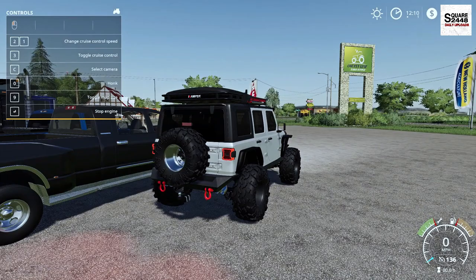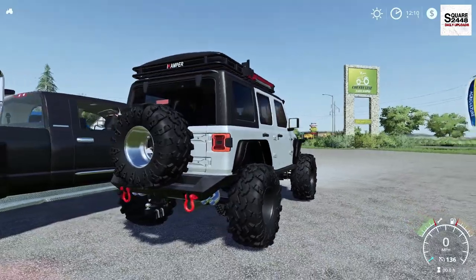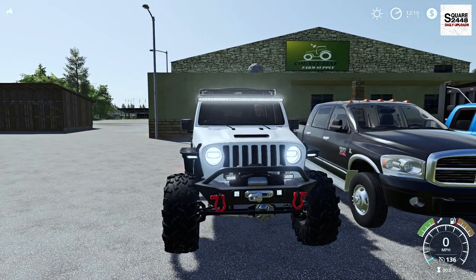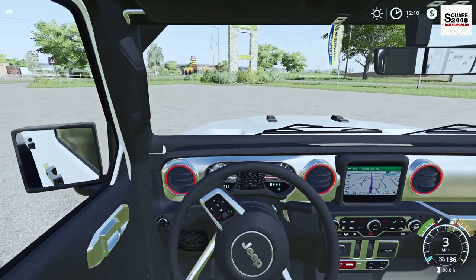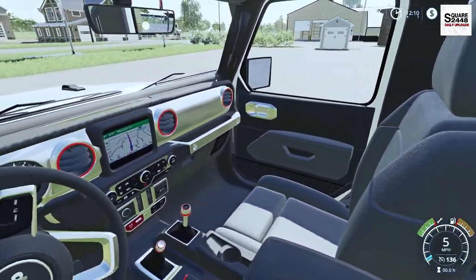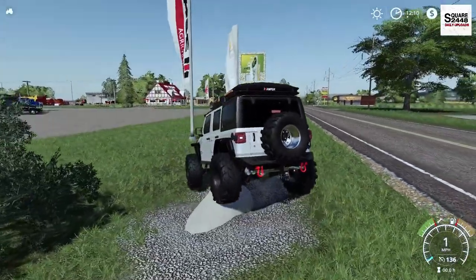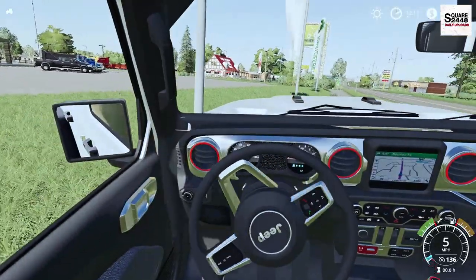It has an adjustable hitch, and the spare tire on the back matches whichever tire set you choose. Look at those headlights and extra strobes. In first-person view it's pretty detailed with a working mirror — almost like sitting in a real-life Jeep. The off-road suspension is really impressive; there's even a small drainage pipe, and the suspension flex is pretty sweet.